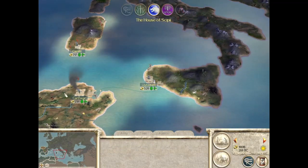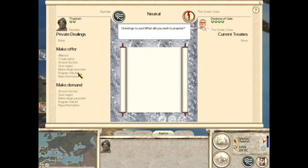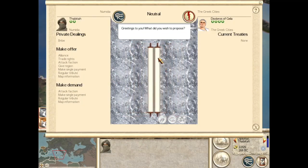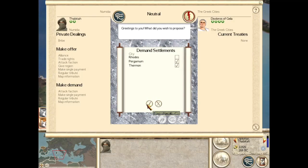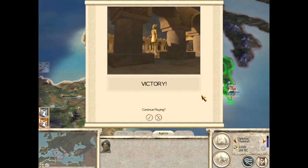Now, over here, we're going to move that diplomat we just trained towards Syracuse. We're going to approach the Greeks and we're going to buy all the territories. Well, we're going to buy two of them. They won't usually sell you Ruud — they won't ever sell you Ruud, as far as I know. But that'll be it.